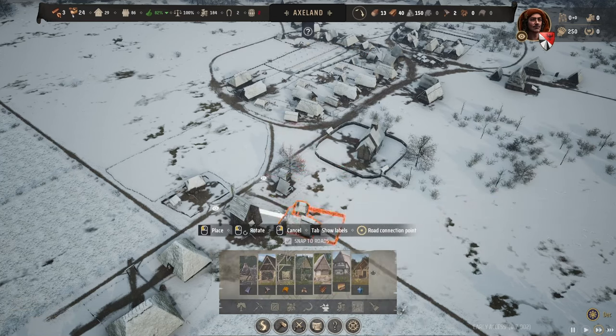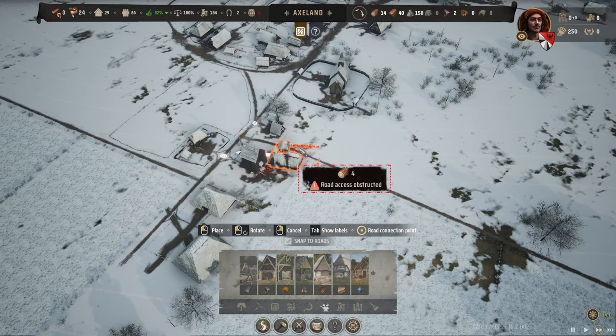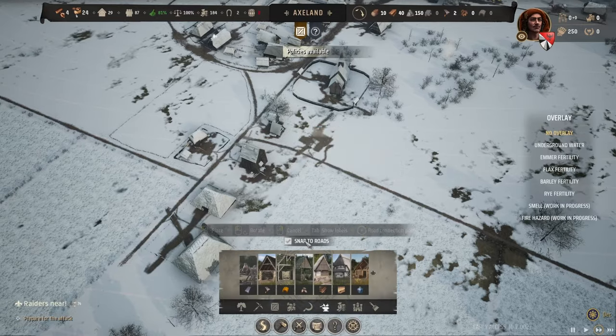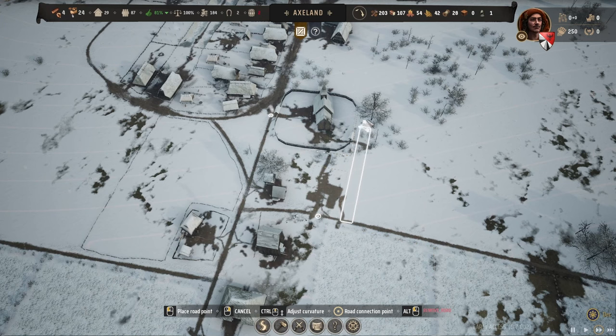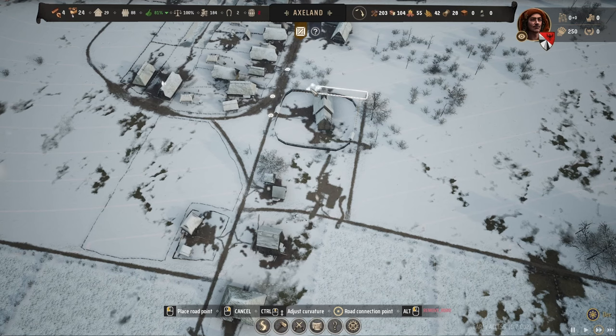The weaver's workshop needs to be placed close to both the sheep farm and the fields, since we use flax for the weaver's hut too. Let's place it right over here and then do a road extension going down this way to connect it.